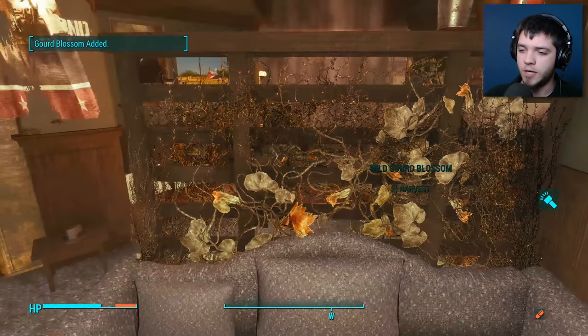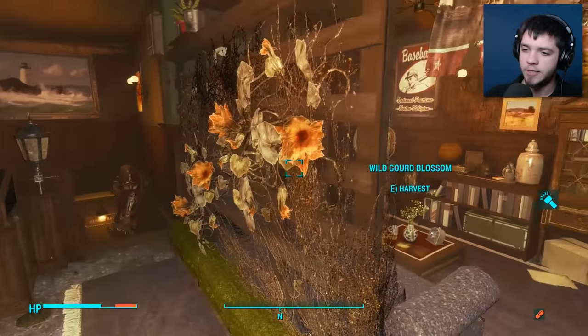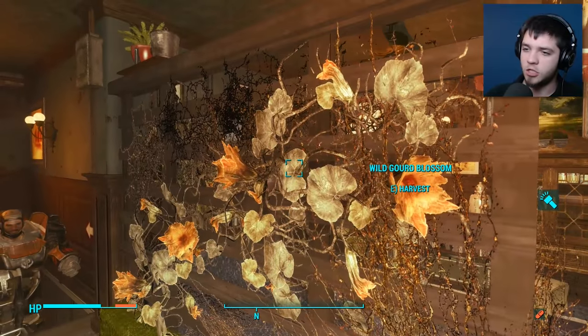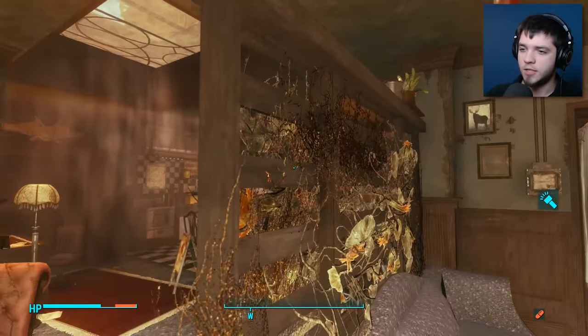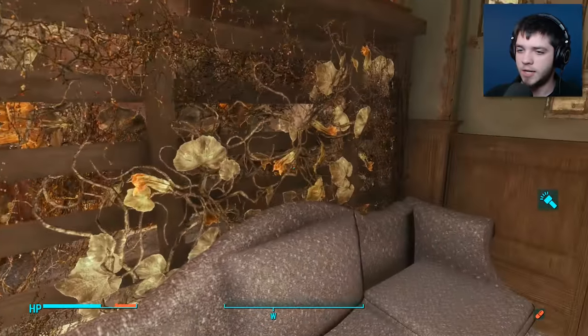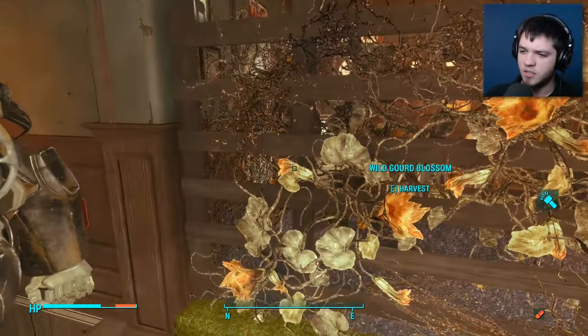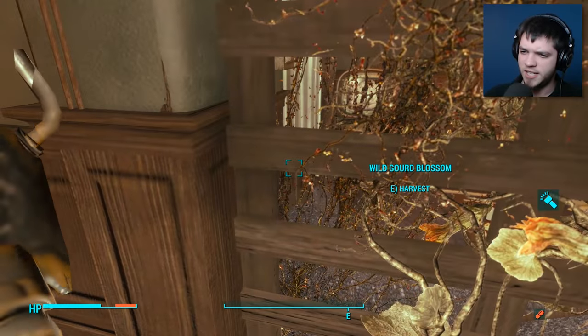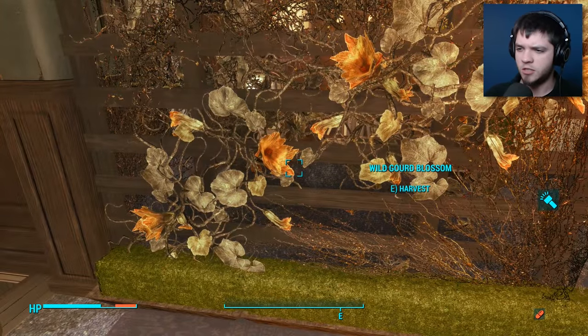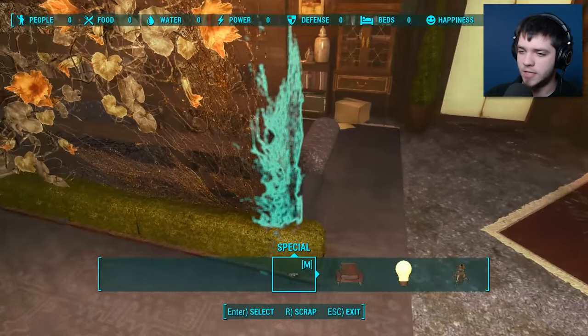Wild Gurd Blossom — we can harvest this. That is so nice. I did not even notice that this is growing on the side. That's actually a brilliant idea. Wait, how did he do this? Did he place these individually? Let me check the workshop — I am curious to see how exactly he did this.